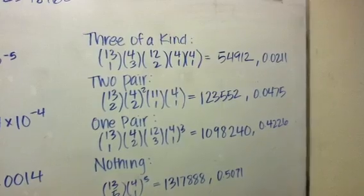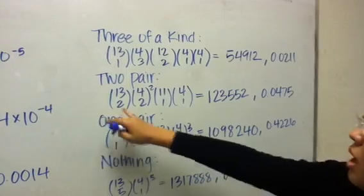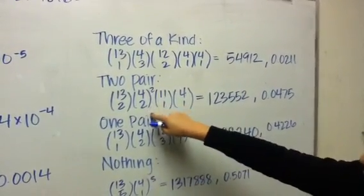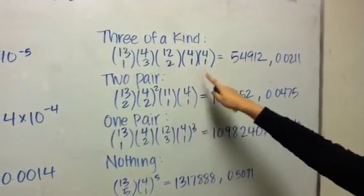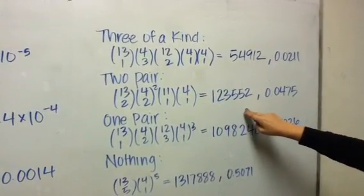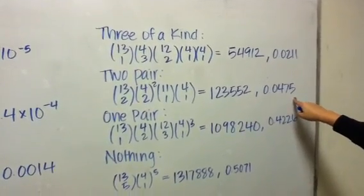For two pair, you get two of two different pairs. From the 13 ranks you're choosing two, and for each pair it's two different suits, so it's four choose two times four choose two. Then you have one card that can be anything, so it's 11 choose one, and for that card you're choosing the suit, so four choose one. That gives a total of 123,552 possible hands, which is a probability of .0475.